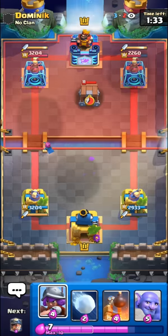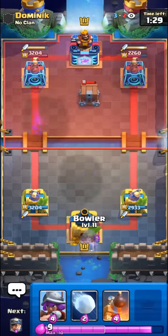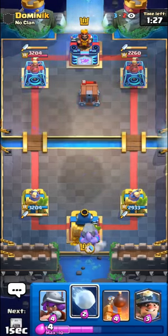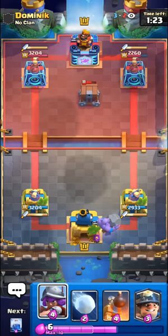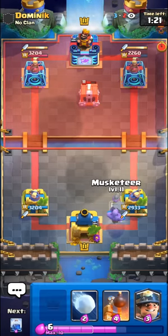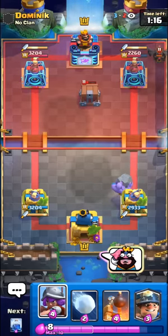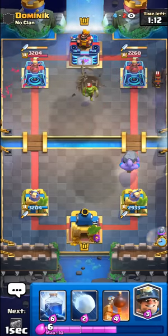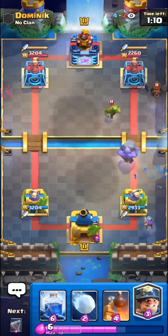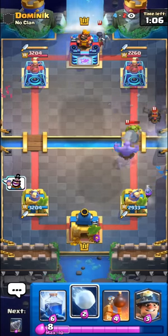Goblin drill isn't as strong in this mode since you can't use the dagger duchess in it, but it's still not half bad — it's a nice win condition if you have nothing better. We just have miner and drill — miner isn't bad, it just has to be a secondary win condition. There's the lava hound again. I don't think he has any great way to kill our musketeer, so that should be something for us. The bowler might lose quite a bit of HP to the brawler.